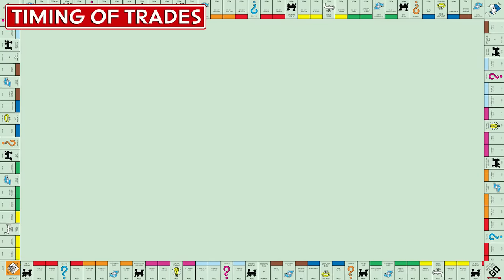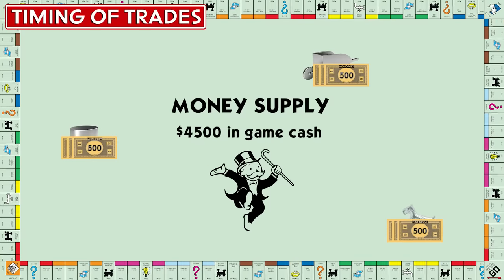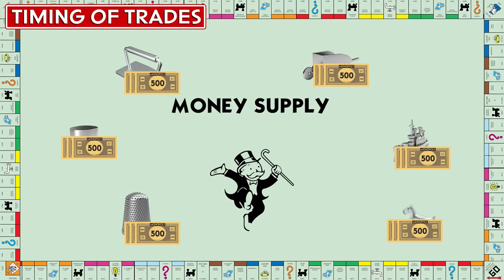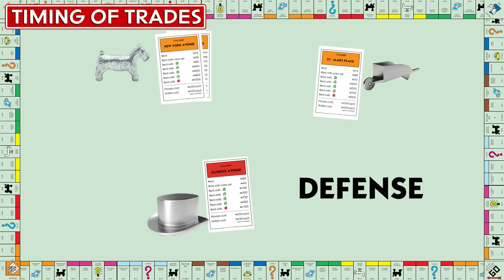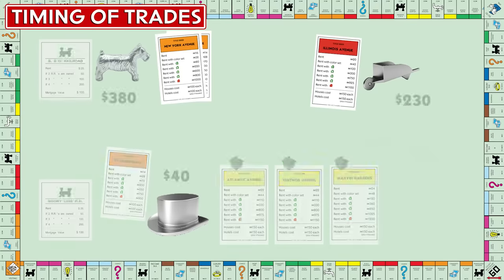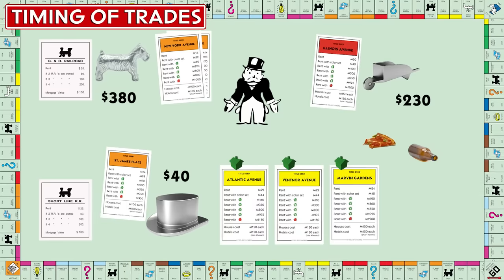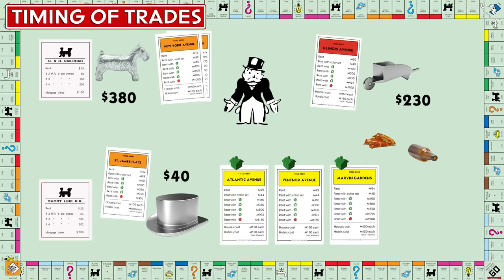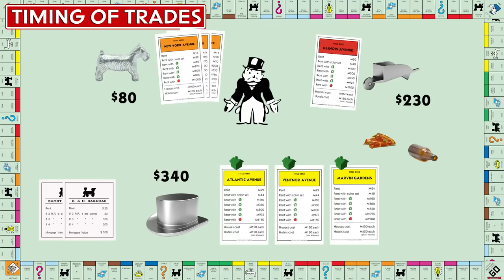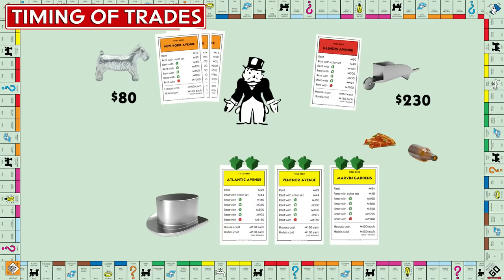It's also important to keep an eye on the money supply — the number of players affects this. With three players there's $4,500 in starting cash; with six players there's $9,000. The timing of your trades can play a big factor. Let's play out a defensive trade scenario: your opponent isn't happy you stopped him from completing his monopoly, everyone is poor, and you ended up with the yellows with one house already but don't have money to do much. Out of the 'kindness of your heart,' you trade St. James Place for $300 and B&O Railroad — allowing you cash to reach two houses, while the opponent can't develop the oranges.